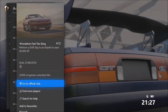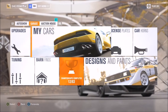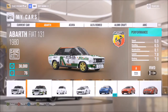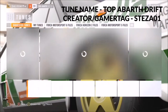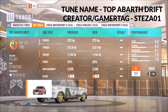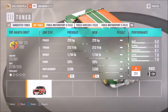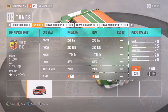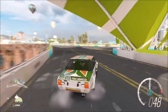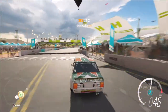The last challenge wants you to perform a drift tap in an Abarth to earn 60,000 XP. Do not worry — this is not as hard as it may sound. I suggest using the Abarth Fiat 131 purely because it's a bit longer than the Abarth 500. I created a tune for this called 'Top Abarth Drift' — you can find it by searching for my gamertag which is Stesa01. I've actually gone in-depth and tuned it purely for drifting, not just slapped some mods on it.